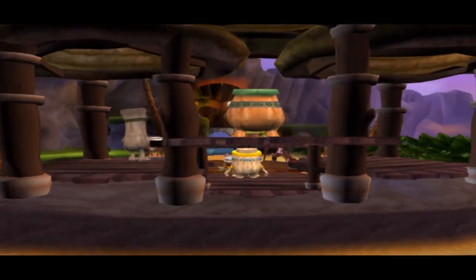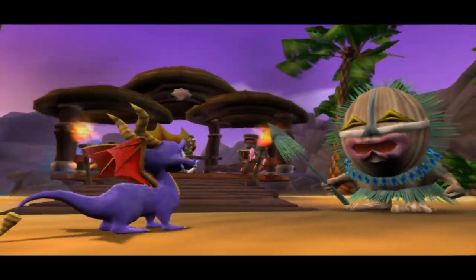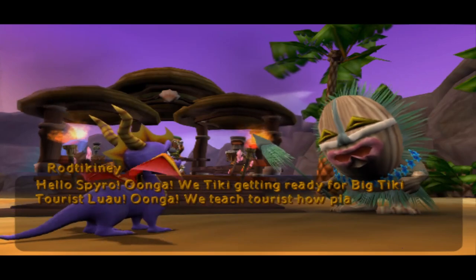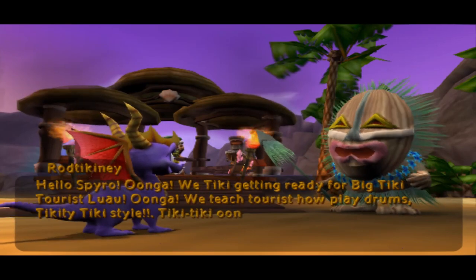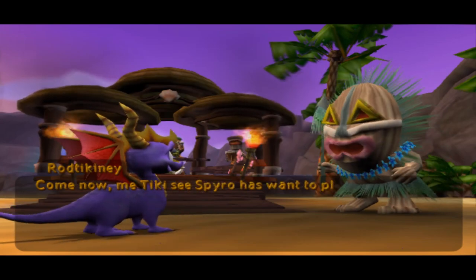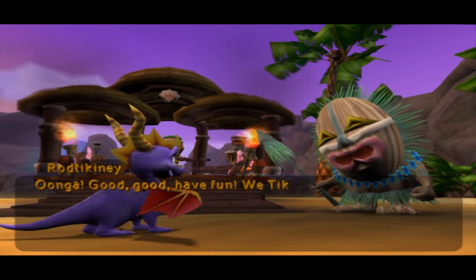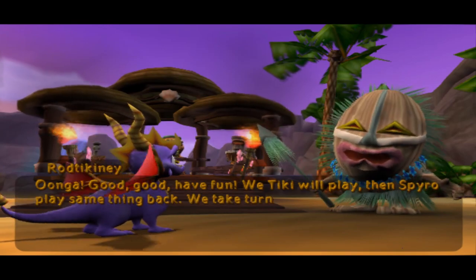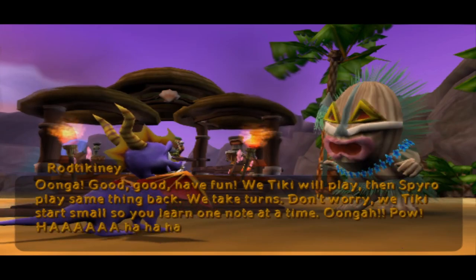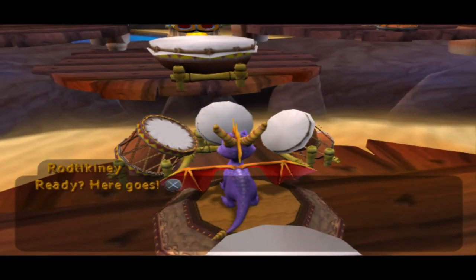I'm only going to do this mini-game once because I hate the second part of it. I'll do it off screen but you guys will get the gist of the mini-game when we get here. The NPC says we take turns — tiki tiki boom — and Spyro wants to play drums before. I hate this mini-game. I hate memorization mini-games. Here goes.